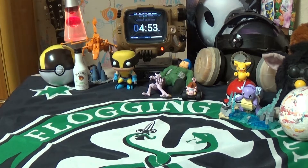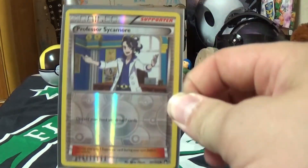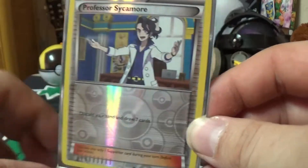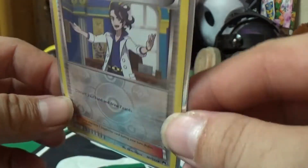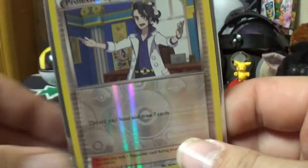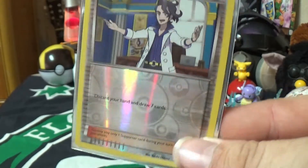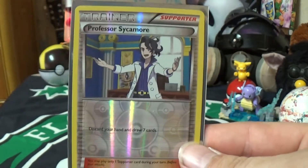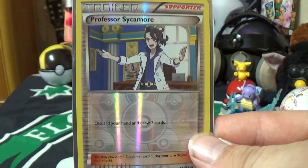Next we got a trainer card — it's a reverse holo Professor Sycamore. The reverse holos always have some cool artwork down there. It's very shiny, and it also has gloss from the case holding it. Being in the sleeve does increase the shine, but yeah — Professor Sycamore reverse holo.